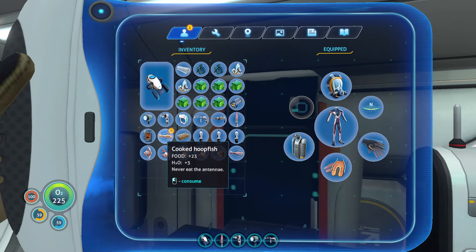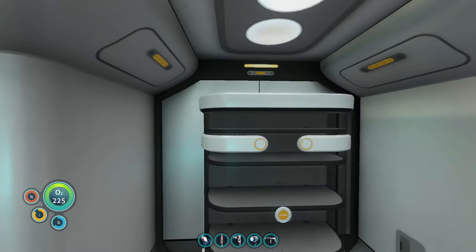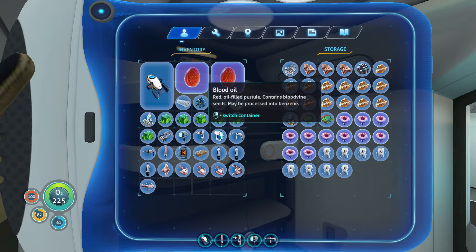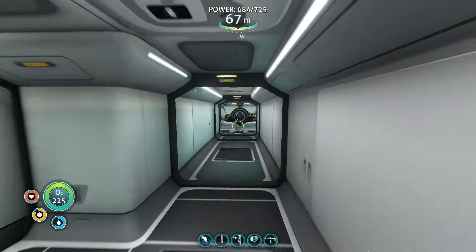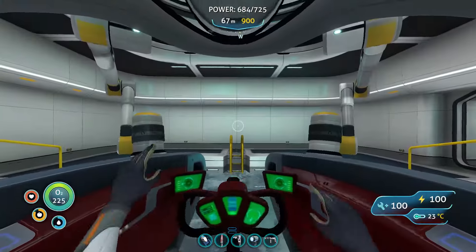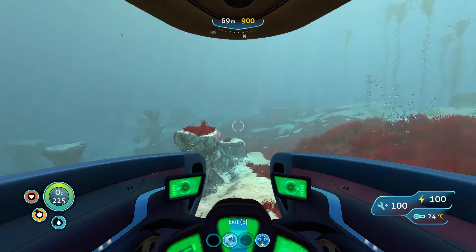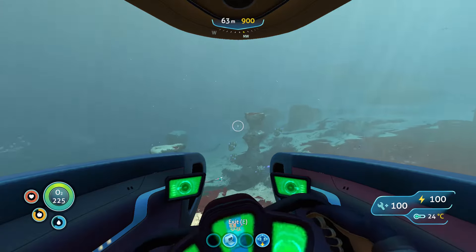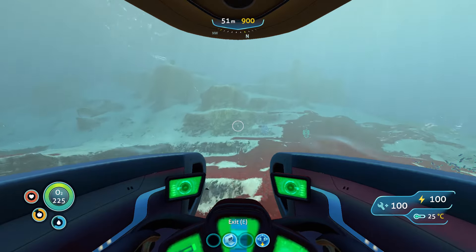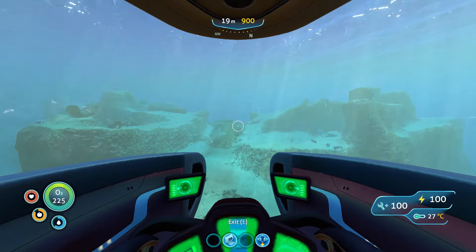I have no salt. I'll just cook the hoopfish and eat it since I don't have any salt. I just need one more blood oil because I have two already. So I just need to go get a blood oil to make benzene, so I can make synthetic fibers, so I can make a reinforced dive suit — all systems online. It's just a big shopping list: get this, make it into that, so you can go do this.